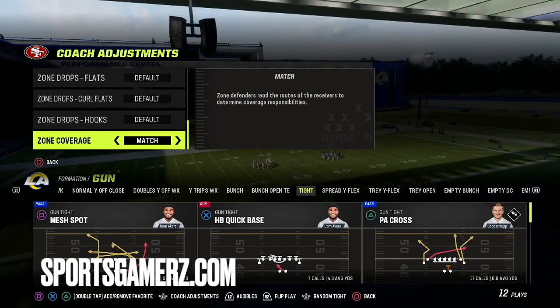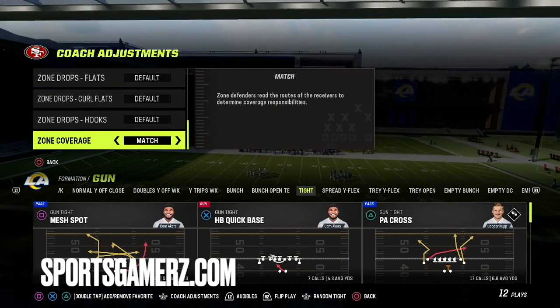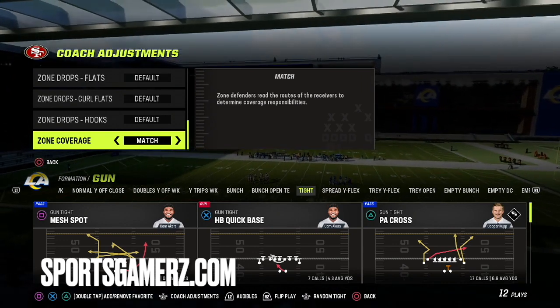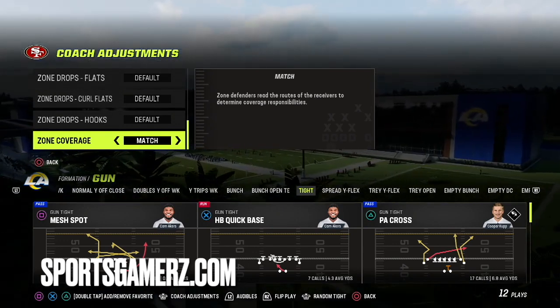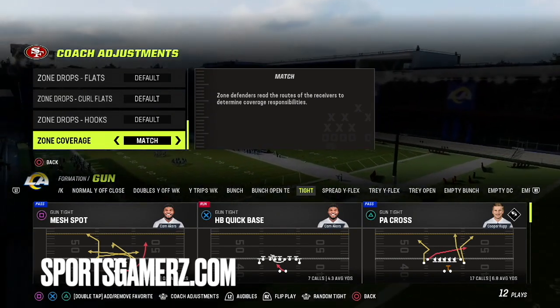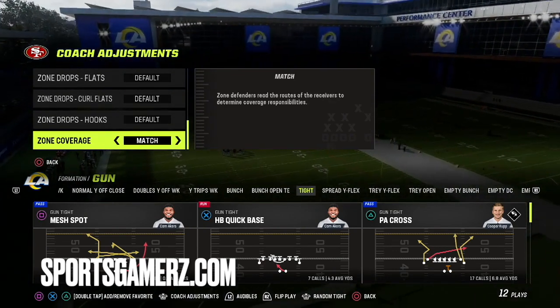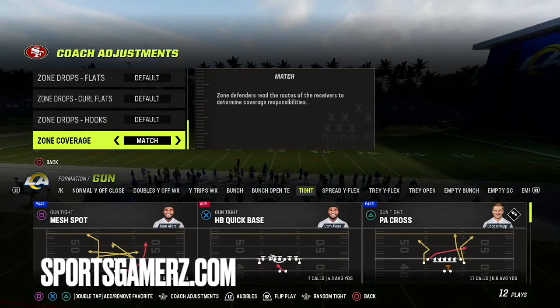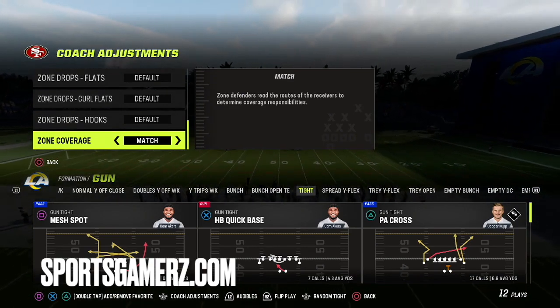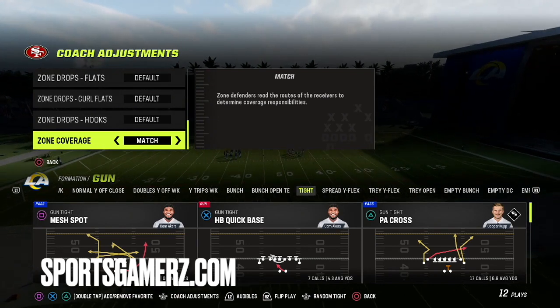You do need to put your coaching adjustment setting for your zone coverage to match. This is a next-gen thing — they made it so that you have to not only pick a match play, but if you want them to play match you have to turn your zone coverage setting to match, because if it's on default they still won't play match. That's not something you have to do if you're still playing on older systems like PS4. This is only if you're playing on newer systems like PS5 or the new Xbox.